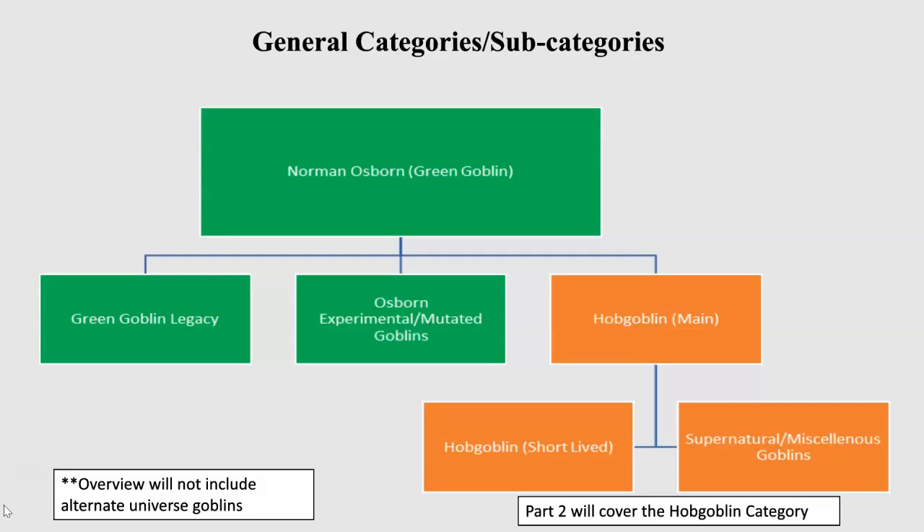These are the categories and subcategories that I've developed. In this video we're going to be looking at the green section — the Norman Osborn Legacy, Osborn Experimental Mutated Goblins. In the second part of the series we're going to look at the Hobgoblin and some of those bottom subcategories. This overview will not include any alternate universe goblins.